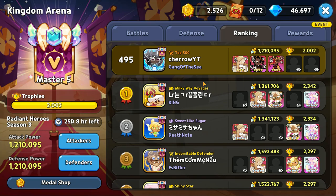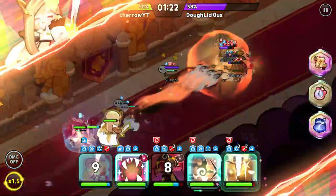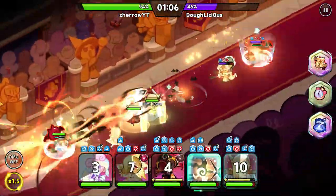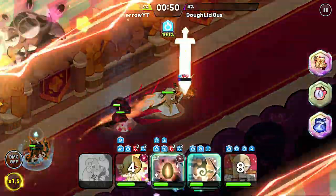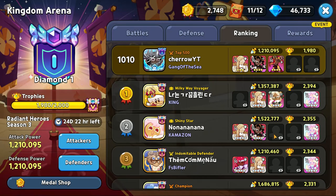Now it's time for secret number two: you must reach top 500 at the beginning of the season. A lot of the strong players slack off at the beginning of the season — they forget about arena and only start grinding at the end. So arena is a lot easier at the beginning of the season; just trust me on that.